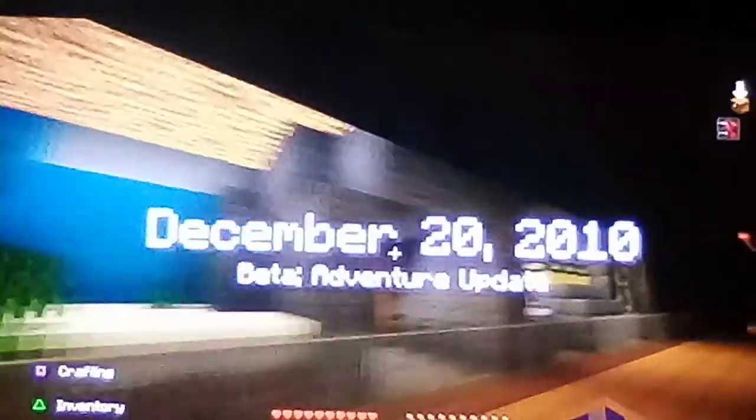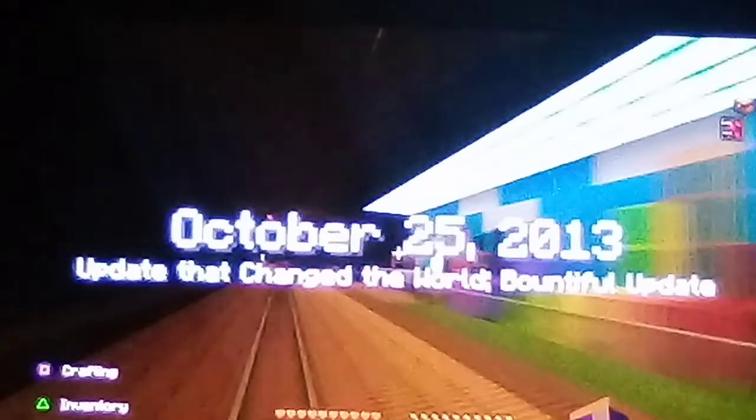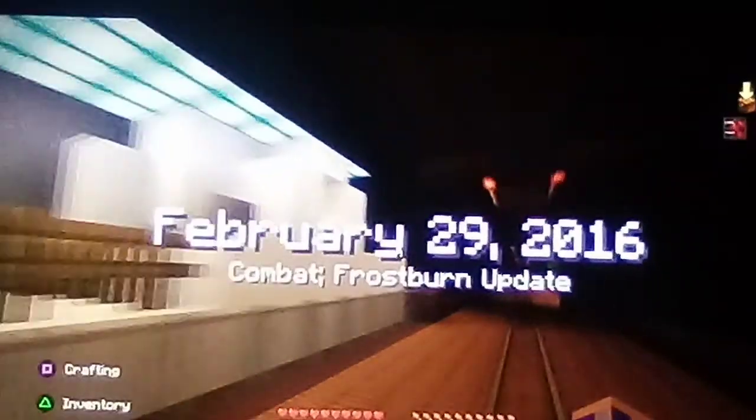June 30th, 2010, alpha Halloween update. December 20th, 2010, beta adventure update. October 25th, 2012, pretty scary update. March 13th, 2013, redstone horses update. October 25th, 2013, update that changed the world, bountiful update. February 29th, 2016, combat frostburn update. November 14th, 2016, exploration update. June 7th, 2017, road of color update. And last but not least, July 18th, 2018, aquatic update.